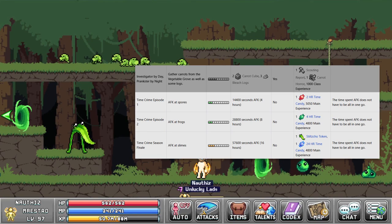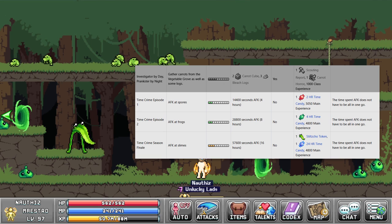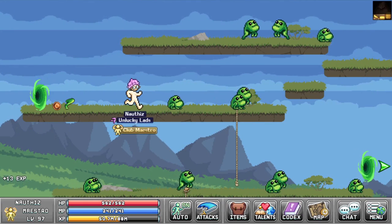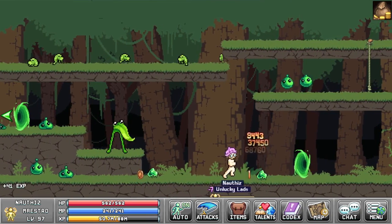Mutton also has several quests for candies: 1 2-hour candy, 1 4-hour candy, and the last quest for a 24-hour candy. For these candies, you need to AFK for 4 hours at the spores, AFK for 8 hours at the frogs, and lastly AFK 16 hours at the slimes.